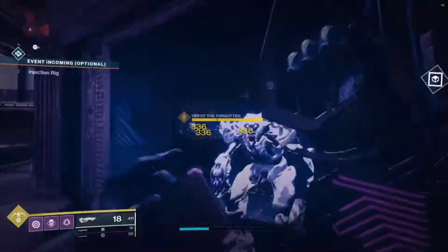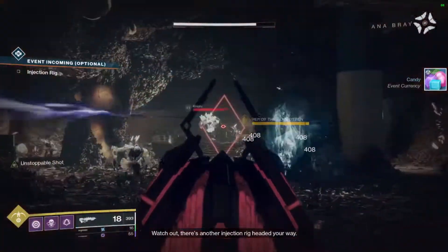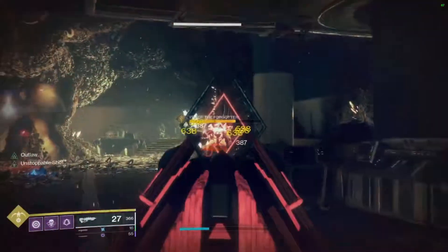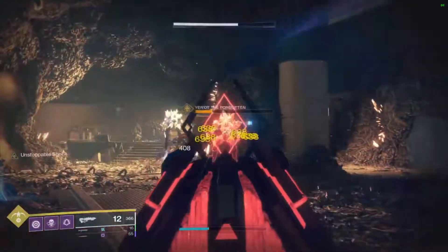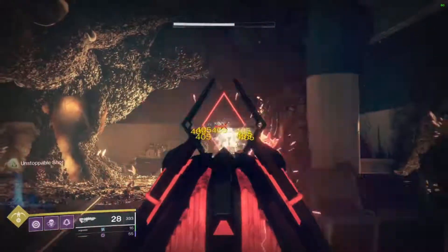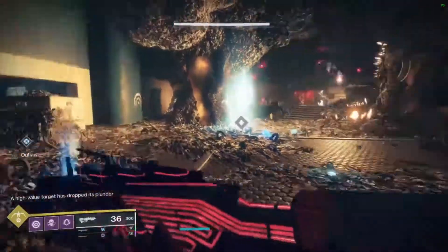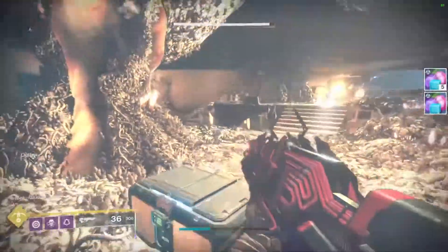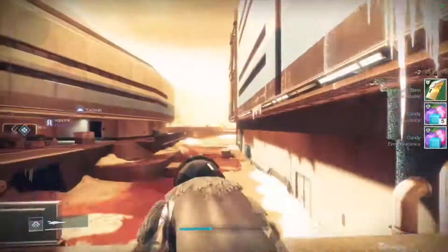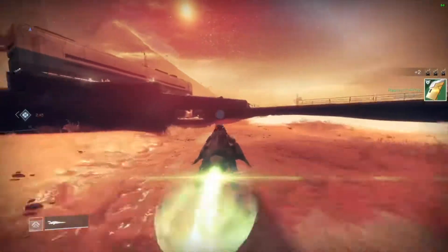That brings us to its fourth trait, Parasitism — this weapon does more damage to enemies based on the number of SIVA nanites that attach to them. That brings us to the intrinsic trait, The Corruption Spreads: this weapon creates SIVA nanite swarms on rapid hits and precision kills. So if you start lasering a Hive Ogre, nanites are going to spawn and attack while you shoot, and if you manage to kill it with a final precision shot, a bunch of nanites spawn and track other enemies around them.